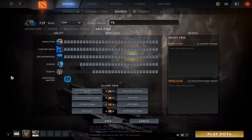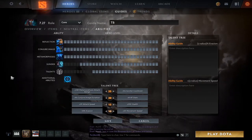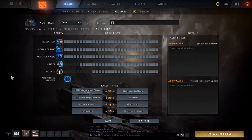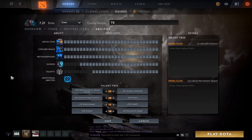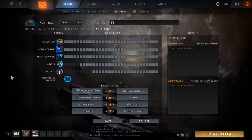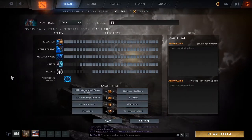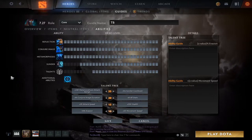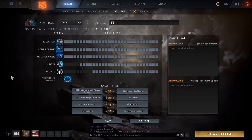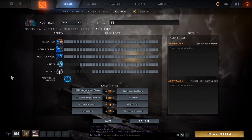For the skill build on Terror Blade, there are a couple of variations, but the one I'm going to present is what you'll be going for in 70-80% of your games. This will be the best way to farm fast in the early game and then demolish mid to late game with good item timings — which is the whole goal of Terror Blade, since he's a very strong late-game hero.